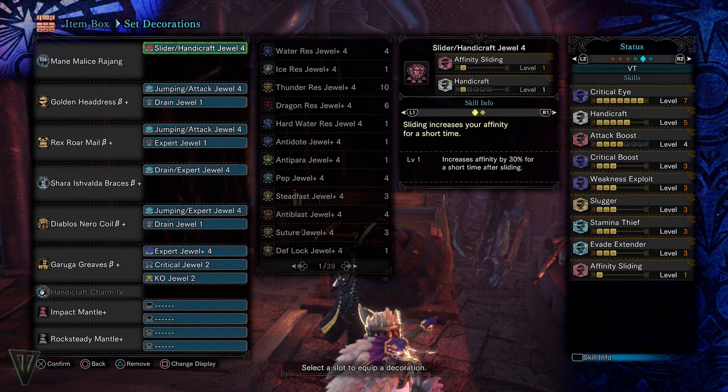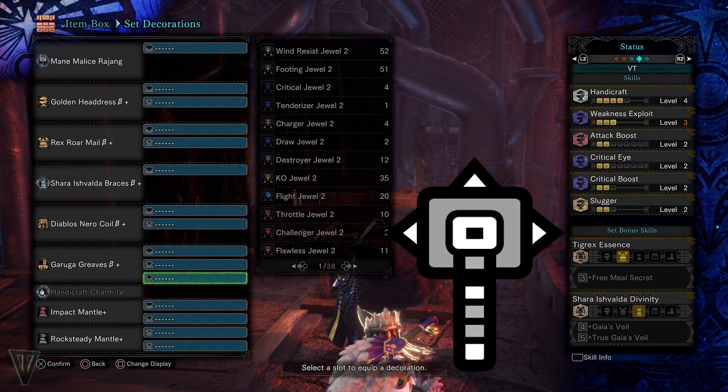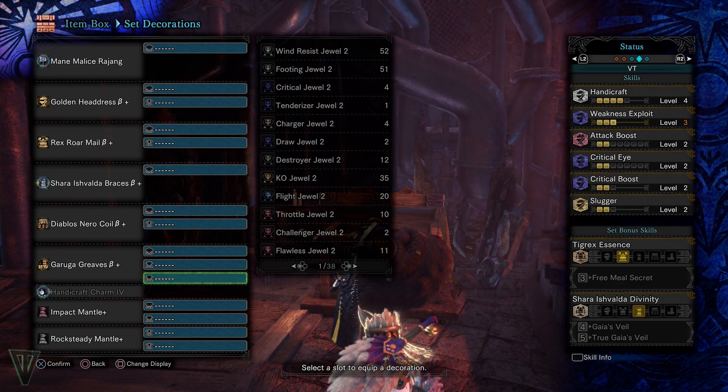Luckily, it has a level 4 socket as well, so we have a bit of options. I finished out the standard crit build, but always feel like you should play to the weapon's strengths a bit, so I included slugger and stamina thief.